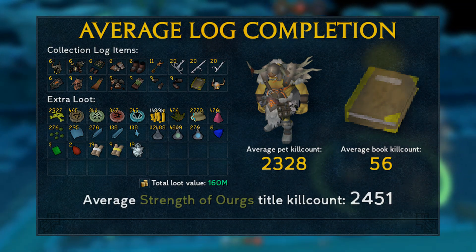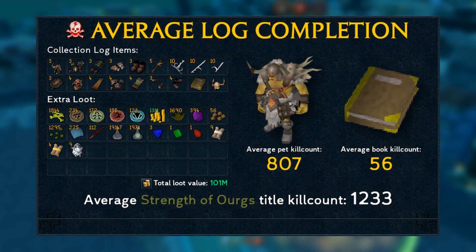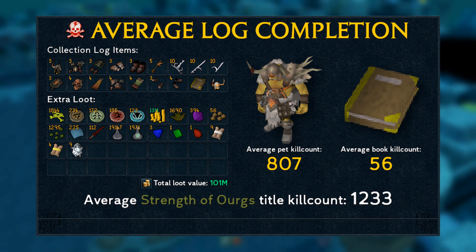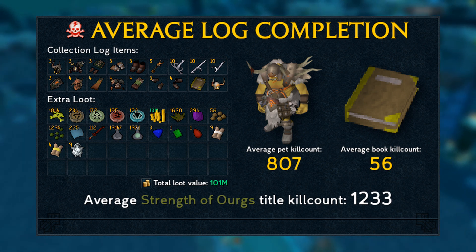You may have noticed multiple pieces of each of the Warpriest gear. Technically you can only have one of each, but it is possible to obtain multiple if you disassemble your pieces. Now let's see what changes if you kill General Graardor solo in hard mode. To complete the title entirely on hard mode, you'll need 1,233 kills on average.